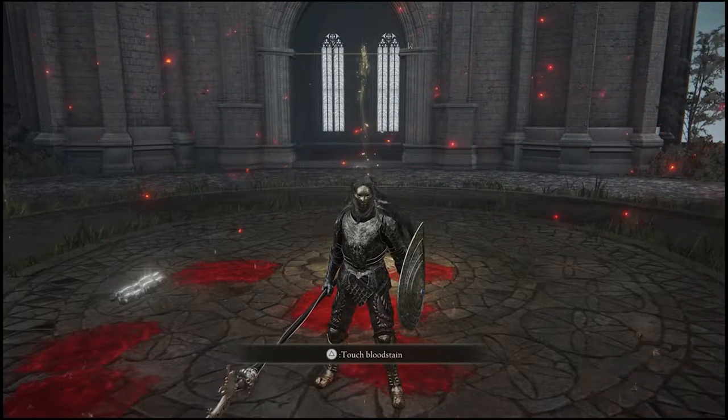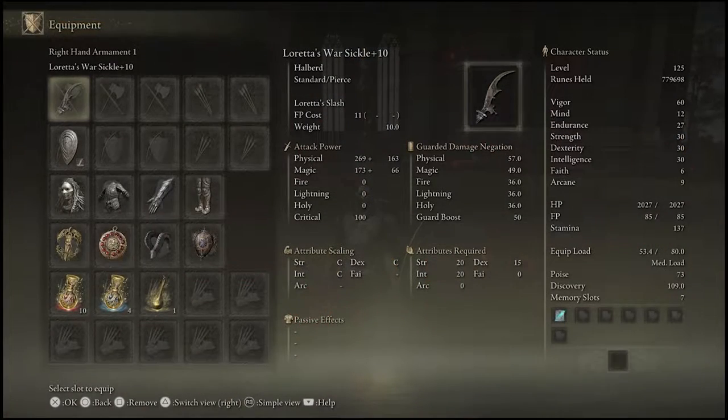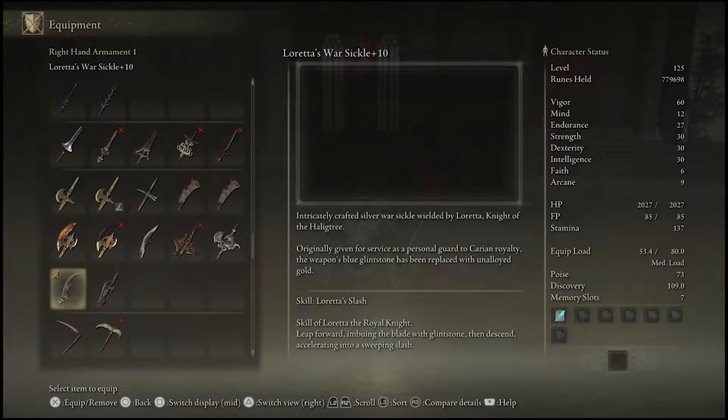Hello guys, welcome back, it's Geological as always, and today we're going to be using the Loretta's War Sickle. This is going to be one of the more interesting ones because it has a few little gimmicks I really want to cover. Obviously it's split damage with physical and magical, leaning mostly towards the physical side. It comes with Loretta's Slash as its weapon art, which makes it a pinch more interesting. As far as I'm aware, there are no unique effects that come with this weapon.